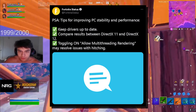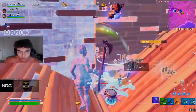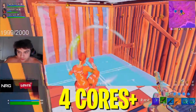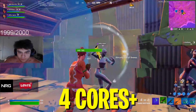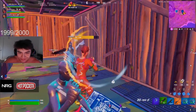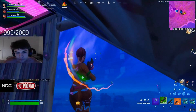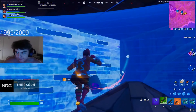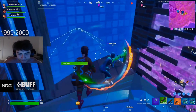For the final step, we have toggling on allow multi-threaded rendering. I feel like everyone who has a CPU that meets this criteria — something like a four-core, eight-thread CPU — is 100% already utilizing this. If you're not, you're missing out on so much performance. You can find this in your Fortnite settings. I would recommend having at least four logical cores and four threads. If you only have two cores and four threads, I still wouldn't recommend it — you really need at least four cores to actually gain a performance boost.